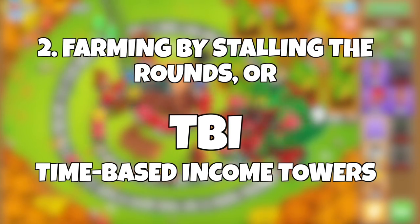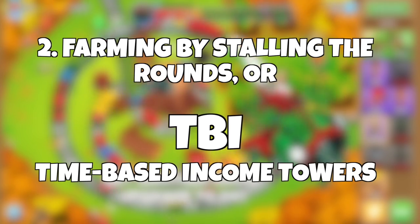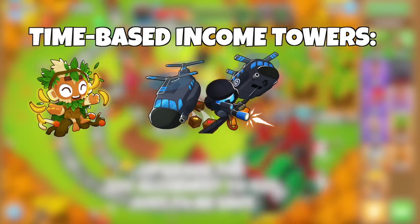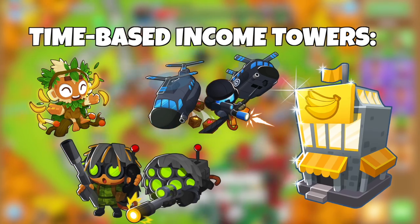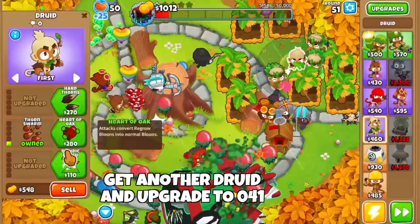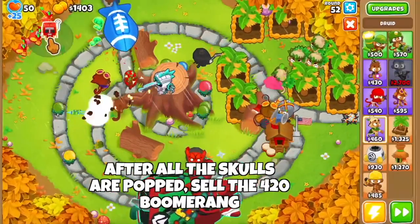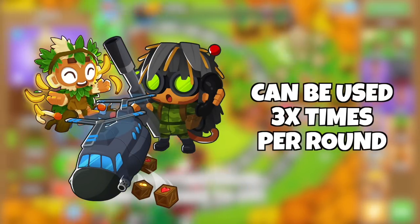The second idea of farming is the opposite — farming by stalling the rounds — and I call these TBI towers, or Time-Based Income Towers. TBI farming involves farming using abilities. The towers that fall under this category are the Jungle's Bounty Druid, the Support Chinook and Special Poperations Sally, the Supply Drop and Elite Snipers, and the Monkeyomics ability from the banana farm. You can activate the Jungle's Bounty, Supply Drop, and Support Chinook abilities a total of three times per round, and the Monkeyomics ability a maximum of two times in one single round.